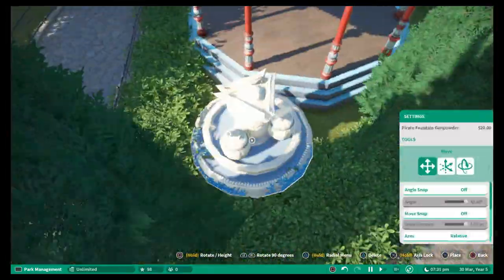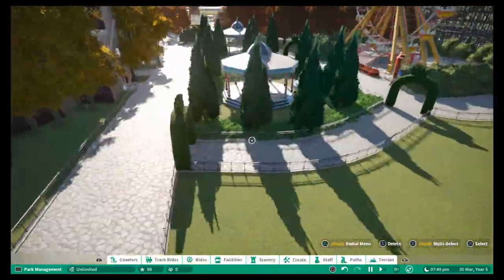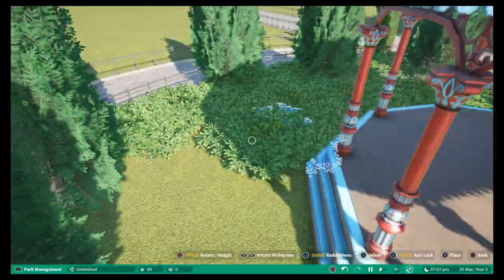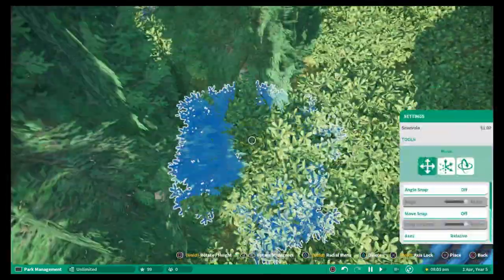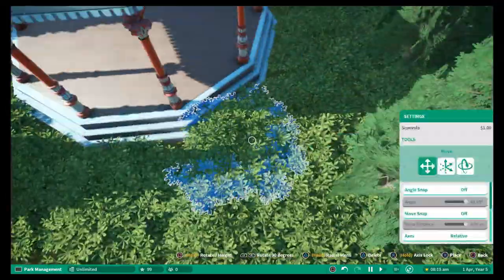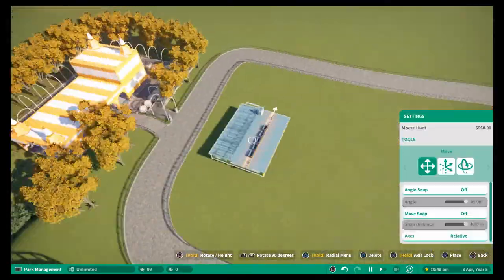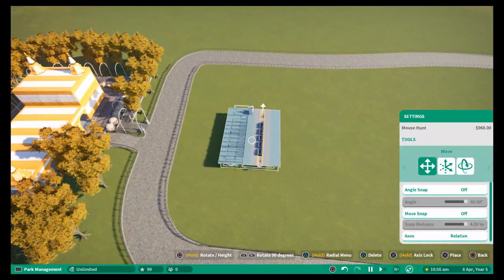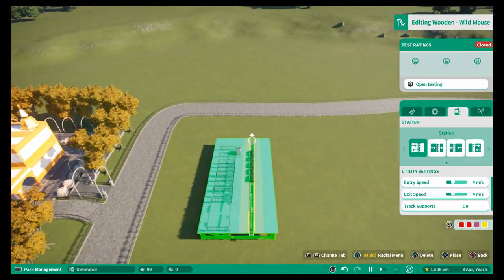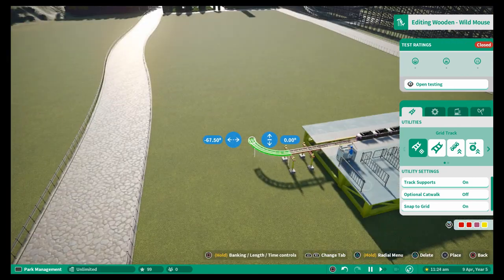Once we finish this bit, I'm just installing two little fountains here again just to add a bit of color and decoration to the area. Once we finish this bit we'll be moving on to build our second coaster in the park, which is a classic wooden mouse. Obviously in modern days we've got the spinning wild mouse cars, but the coaster I'm building here is the original wooden mouse style coaster. These were very very rickety, very rough, but a lot of fun.